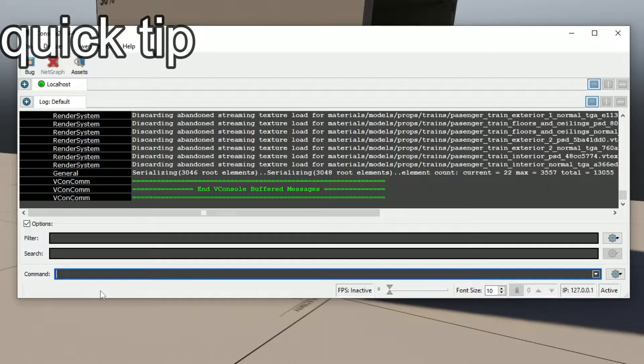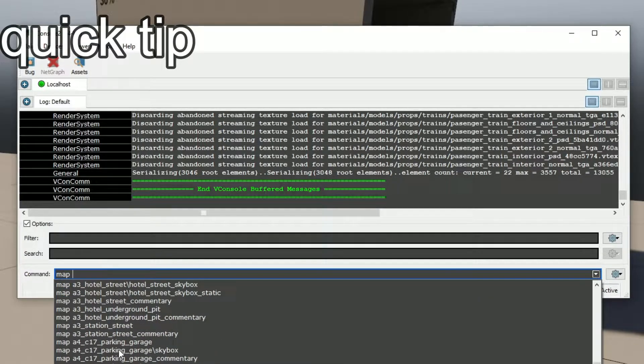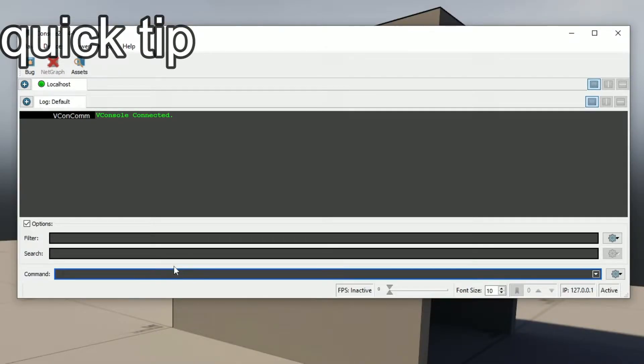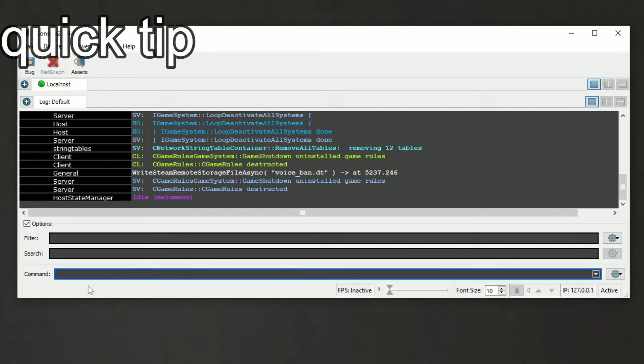Real quick — if you do want to load a map that's already in the game, all you have to do is open the console by pressing the tilde key on your keyboard, then type 'map' followed by a space and the map name. And of course when you're done with your map, just type 'disconnect' in the console and you can close the game.